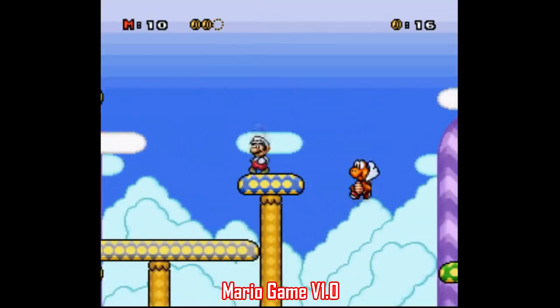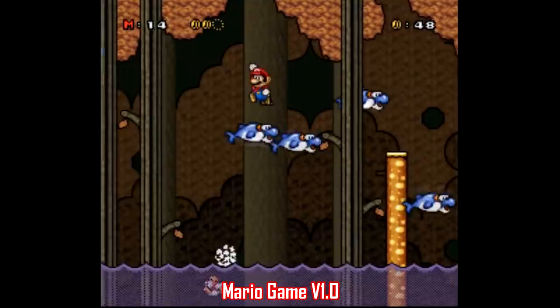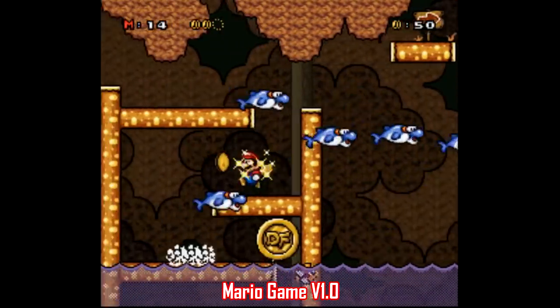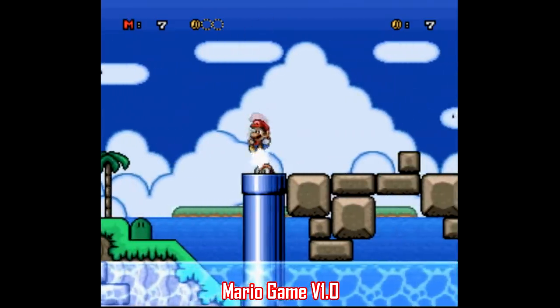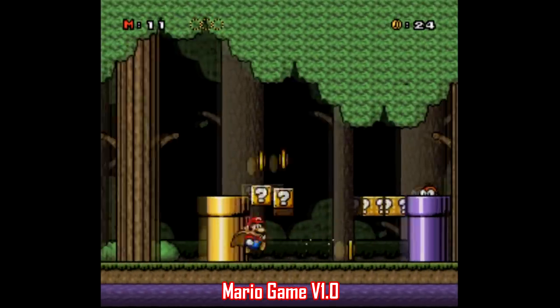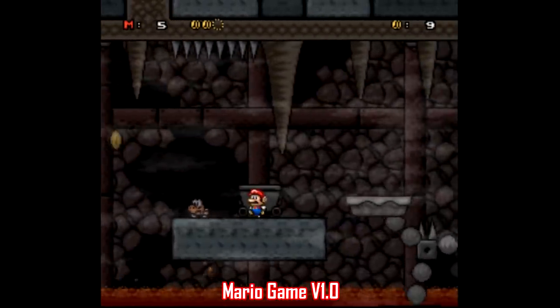If you want more of a full game you can sink a few hours into, there's Mario Game Version 1.0. This is more of a traditional ROM hack — the game starts out with Mario traversing typically styled Mario World levels with bright, cheerful, colorful settings, but the further you progress, the darker the settings and themes become, like a forest, a swamp, ghost houses, castles, and even the auto-scrolling ship levels from Mario 3.